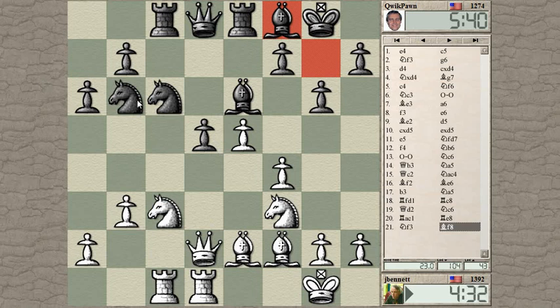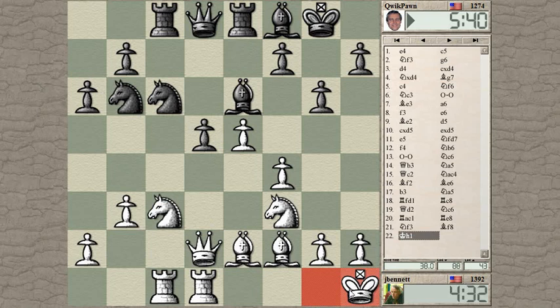Queen takes with check though! Let's move my king to the side — it wouldn't have worked because the queen took back with check and I would have given him an extra move. Now I'm threatening to take the knight.